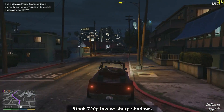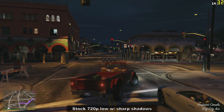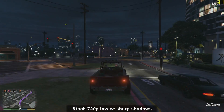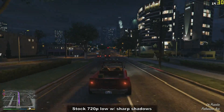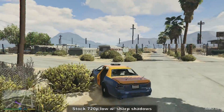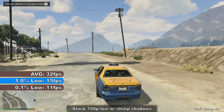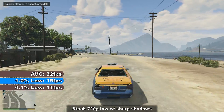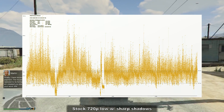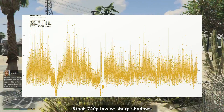At 720p on the lowest settings with sharp shadows, there was pretty much no improvement at all, and on occasion it actually performed worse. The stutter going through the city was the same as at 1080p, but with slightly higher FPS in the mid-20s to high 30s. Heading out to the desert, the micro-stutter unfortunately remained, and with how low the FPS was, it would probably cause some severe eye strain. A 15-minute FRAPS benchmark showed an average of 32 frames per second, with 1% and 0.1% lows of 15 and 11 frames per second respectively. On one occasion the game stuttered for over 3 tenths of a second, and there were several other occasions of stutter close to or over 1 tenth of a second.